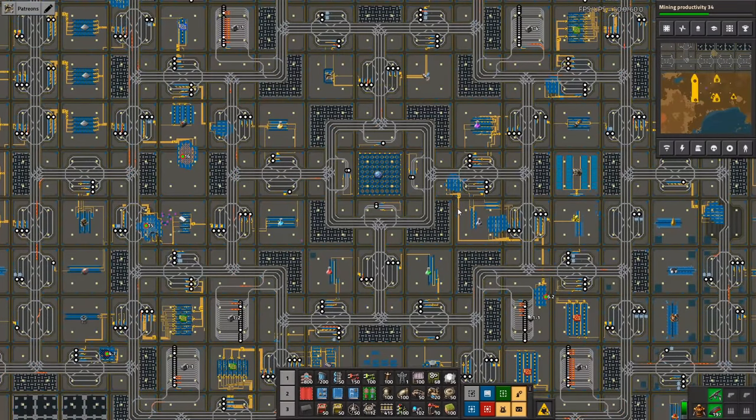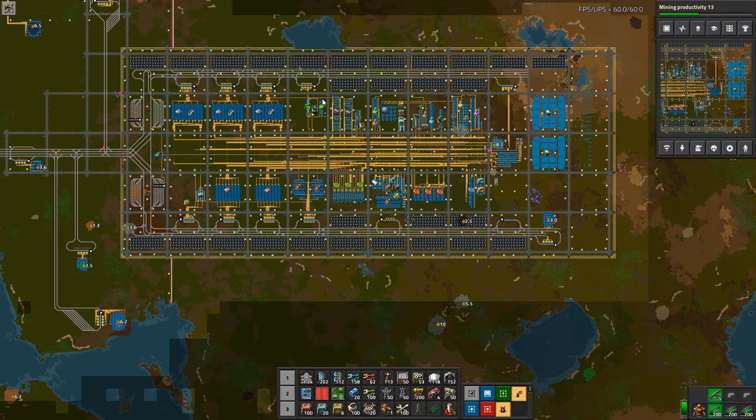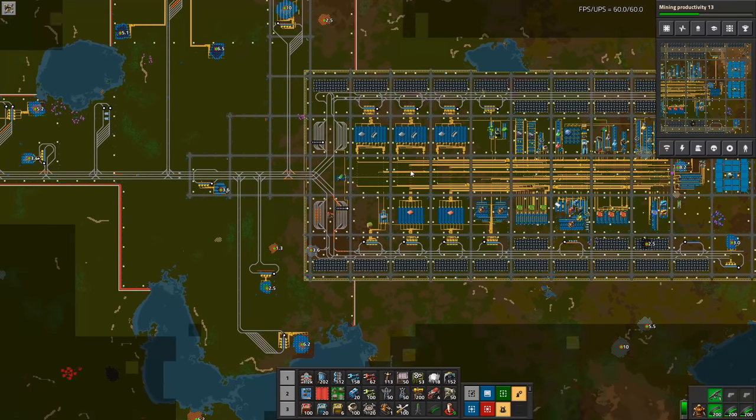Before we dive into how to integrate trains and the logistics network, and the strengths and weaknesses of the cityblock design: this would not be possible without the support of Patreon supporters — thank you very much. If you want to support the work I do here, pledging on Patreon is a great way to do it, link is in the description below. Now here we have a different world — my 'Welcome to Factorio' world — which I'll use to illustrate how to integrate trains smoothly into a cityblock design, and how to integrate the main bus and logistics network all in one.